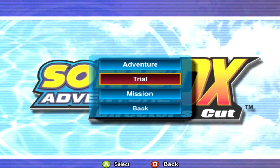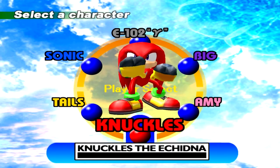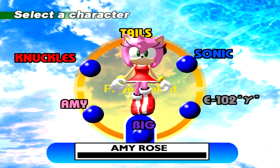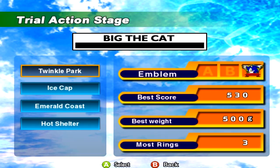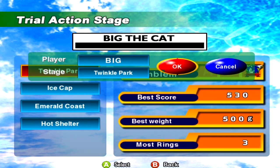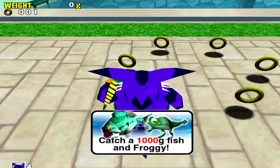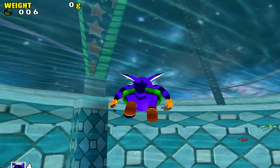Welcome back to another episode of Sonic Adventure DX. In this episode we're going to start getting the rest of the emblems for the stages we've gone through. I'm going to start off with Big and try to get all of his emblems. I'll at least begin the B emblems - I need to catch a thousand grams and then Froggy. Shouldn't be too difficult.